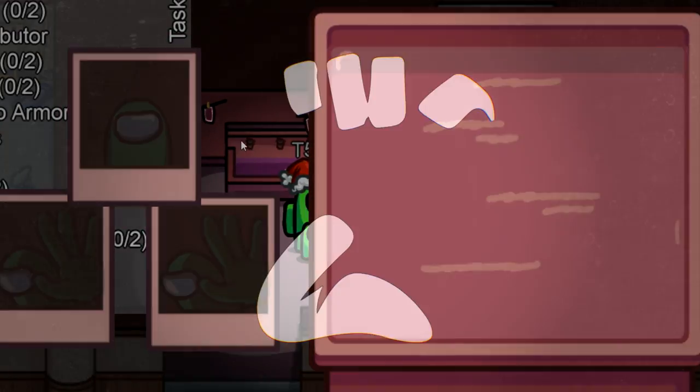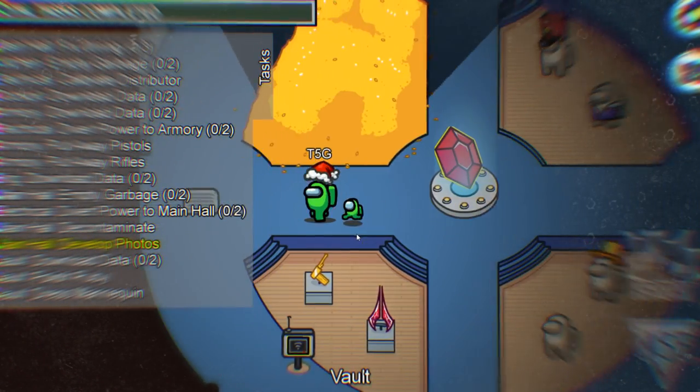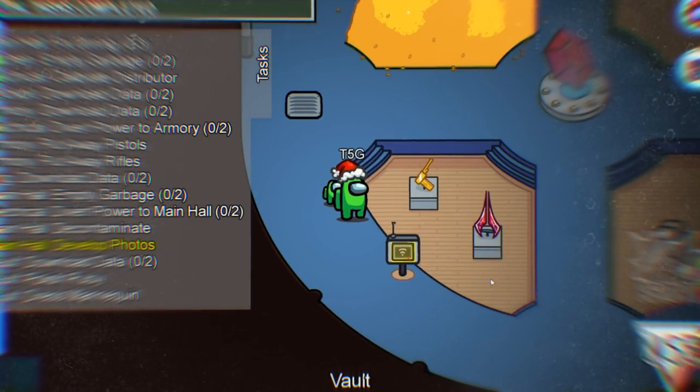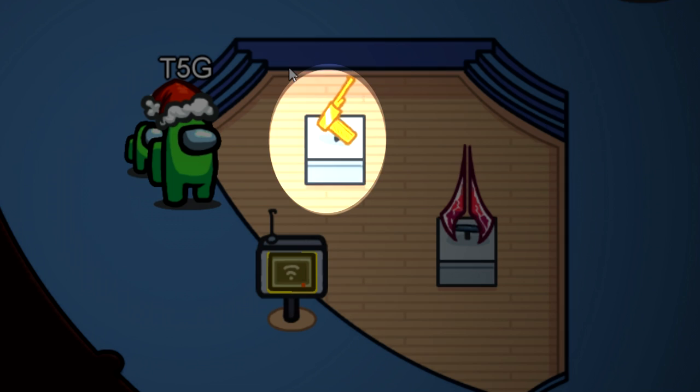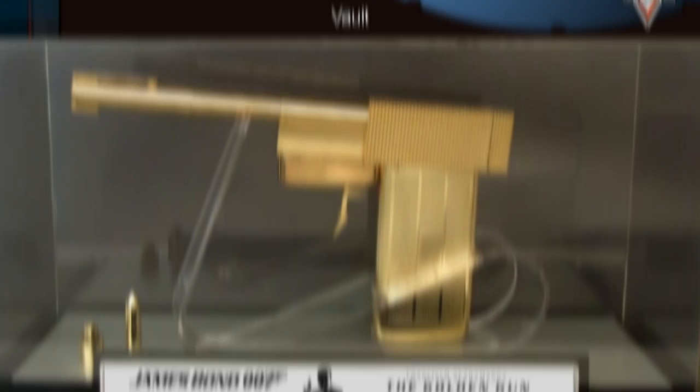For some more original secrets, we've got number 8. Inside the vault of the Airship, there's a treasure trove of easter eggs and souvenirs from a ton of different games. If you look in the bottom left, you can find a mysterious golden pistol on a stand. It's pretty much confirmed that this is the Golden PP7 from GoldenEye.